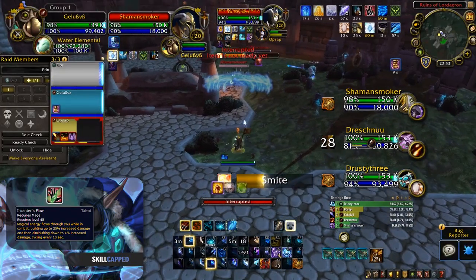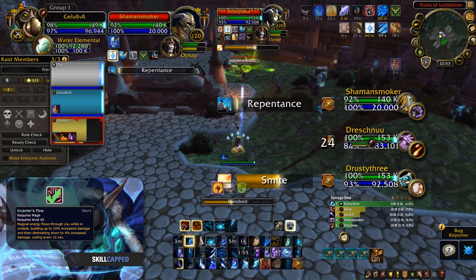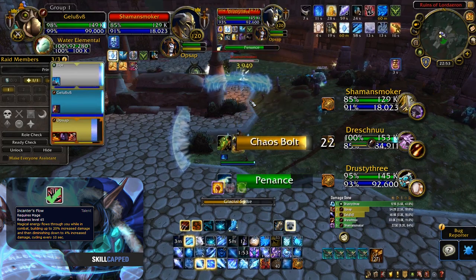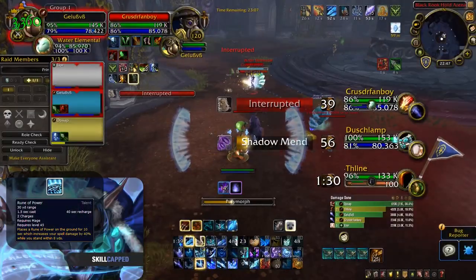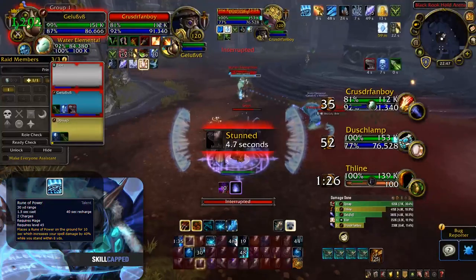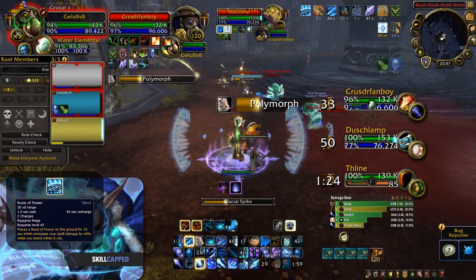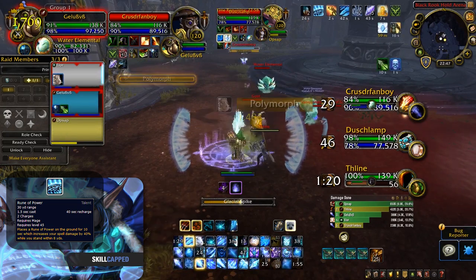For this tier, I recommend taking Encanter's Flow. This allows you to time your burst with the highest stacks, resulting in a lot more damage dealt. Although the spell damage is lower than Rune Power, it does not require any setup and is up 100% of the time. Rune Power will allow you to burst harder, giving you 40% spell power rather than a cap of 20%. However, I generally wouldn't recommend it as it requires pre-planning and will not always be off cooldown when you need it.